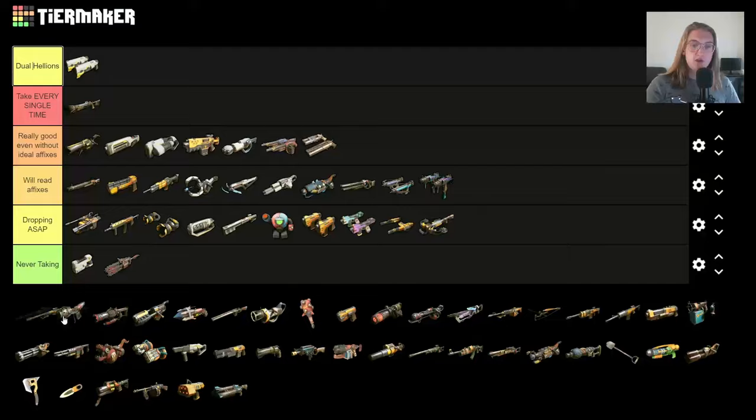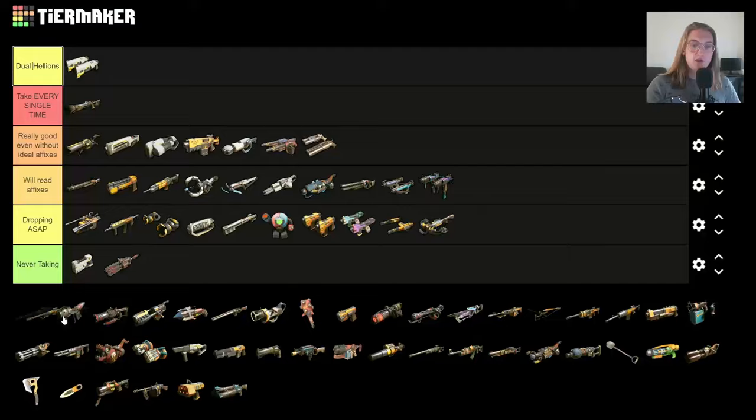Shark Sniper — same thing. You can't actually find it until Act 2, and by Act 2 I'll have found anything above this. It doesn't do enough damage, and it wants you to use a scope. Any weapon that wants you to use a scope is automatically not very good, because when you're scoped, you're not moving — and if you're not moving in RoboQuest, moving around constantly, you're going to die in the next five seconds. You have to be dodging constantly, so scope-reliant weapons are never going to work.